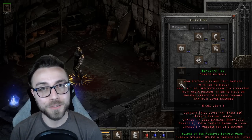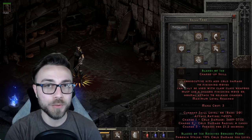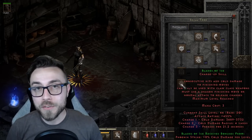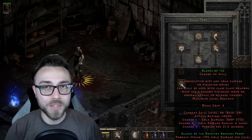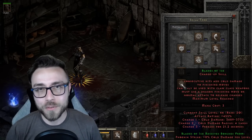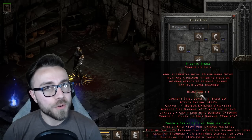Blades of Ice is really simple: it does cold damage, and on charge two it does it in a radius around you, and on charge three it actually freezes instead of just chilling - though against monsters that can't be frozen it will apply chill. This one is just good. Get three stacks of it - it literally solves all your survivability issues. I've said that for three or four different skills, which is a testament to how busted martial arts was - it was just the worst build to play.